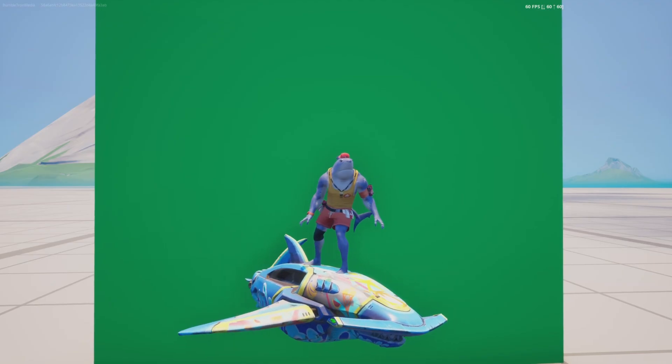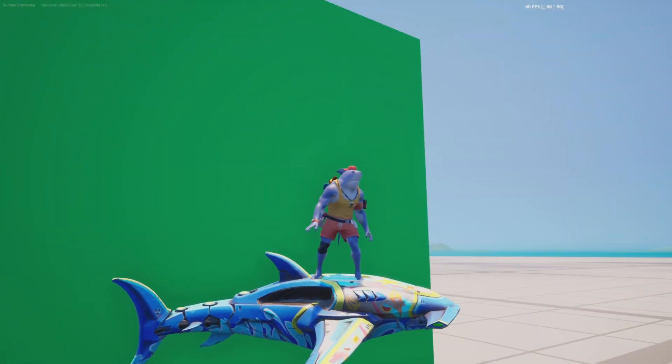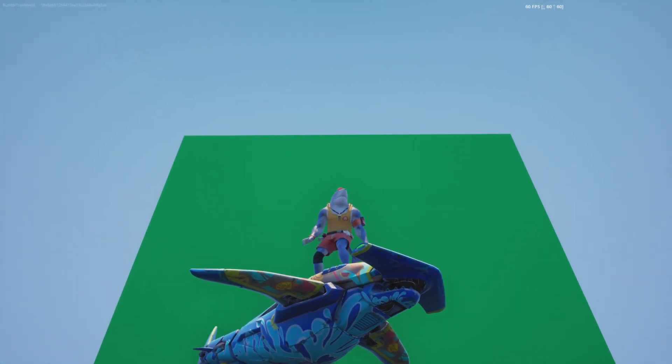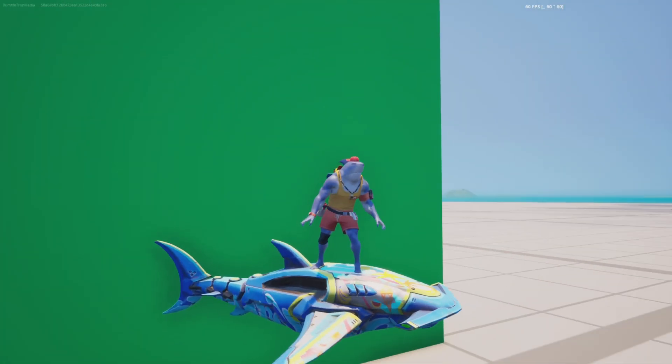Let's go. The first thing we're looking at in this video is the glider, which I believe is the middle reward you get. First it's the gun wrap, then it's the glider, then it's the back bling.